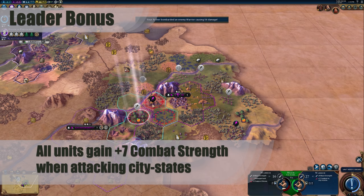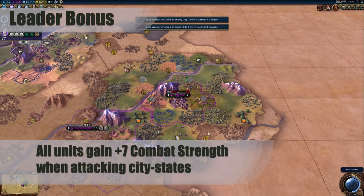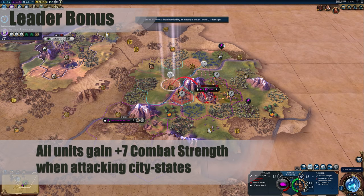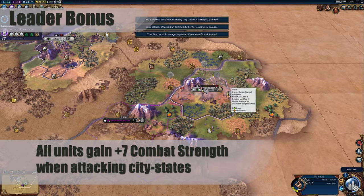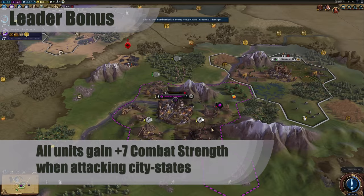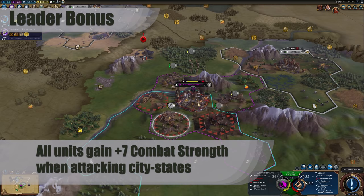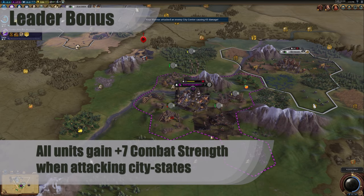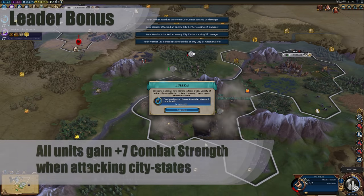All units gain plus 7 combat strength when attacking city-states. This is a significant amount of extra combat strength that works for all of your units for the entire game. That being said, the fact that this is only when attacking city-states means that it does not directly help you with any victory type, but it does enable you to grow your empire without building settlers. More often than not, conquering a city-state will be the best choice for Germany since it is relatively painless. However, if the city-state has a great bonus for you, you may want to befriend it instead.